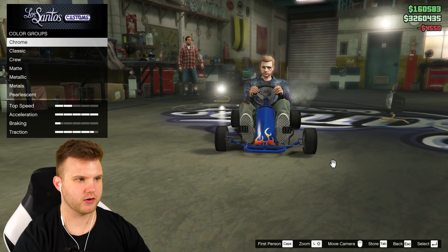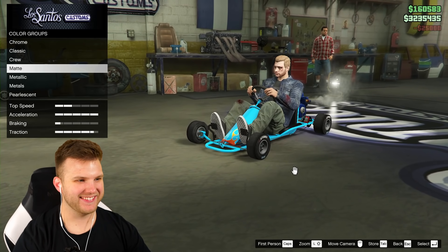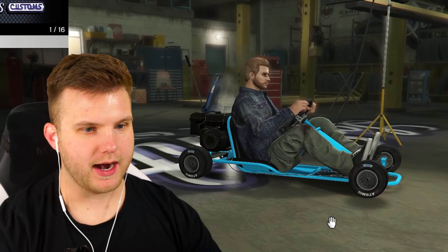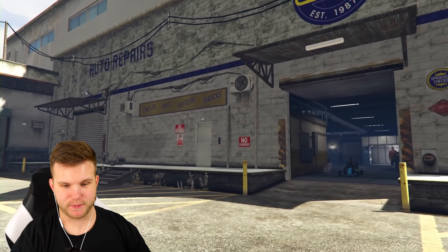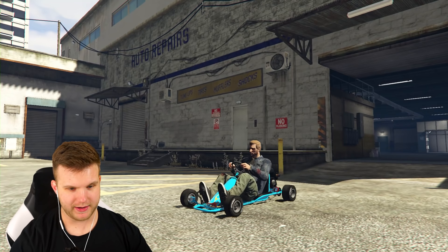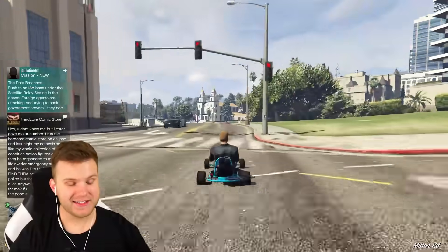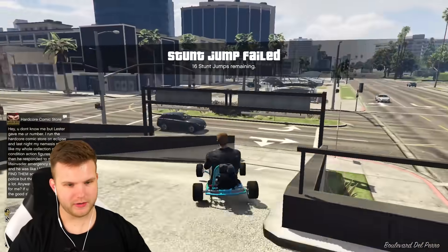We can put flames on it — the orange actually looks really cool. We can change the pedals too — put the GT pedals on. Then we'll paint it our crew color. The secondary is gonna be black obviously. We can put a turbo on this thing, and it already has bulletproof tires! There is the car. Now the objective is to get five stars and escape the police. It's got a turbo, it's got an engine upgrade — oh my gosh, it actually kind of rips! Why is it so fast?